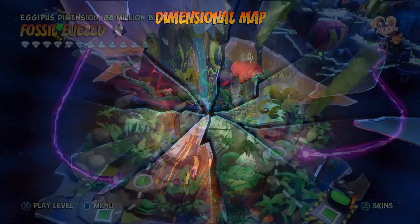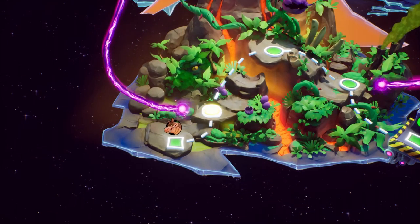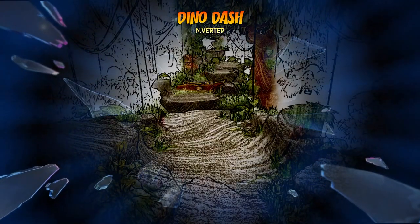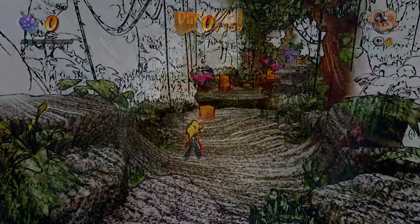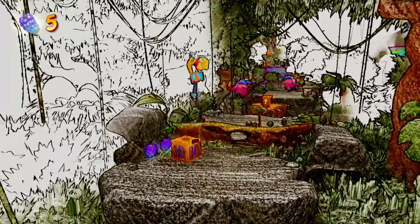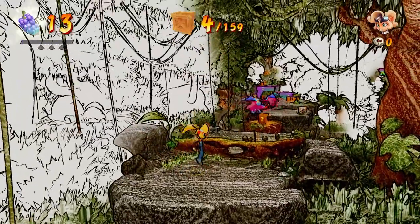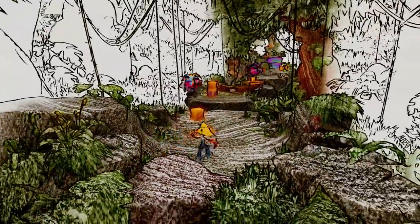Our third level is going to be Dino Dash Inverted. Very cool skin we're getting for Crash. We'll just keep going — Fake Coco for real this time. I'm guessing this level is going to be much more difficult just because the last two have been so tame. Things might get a little rough — we'll find out. It looks like we have 159 crates to get through. And I immediately fall off the edge there — whoops.